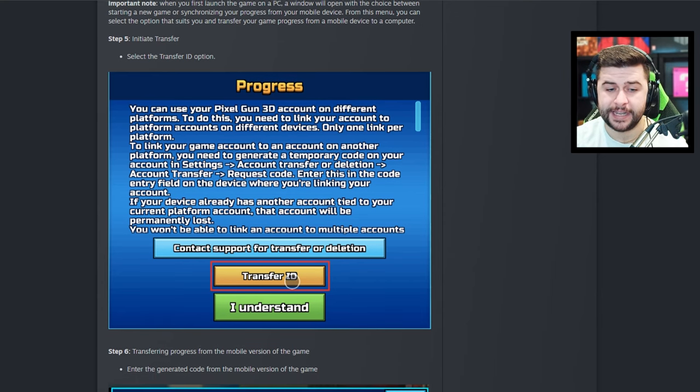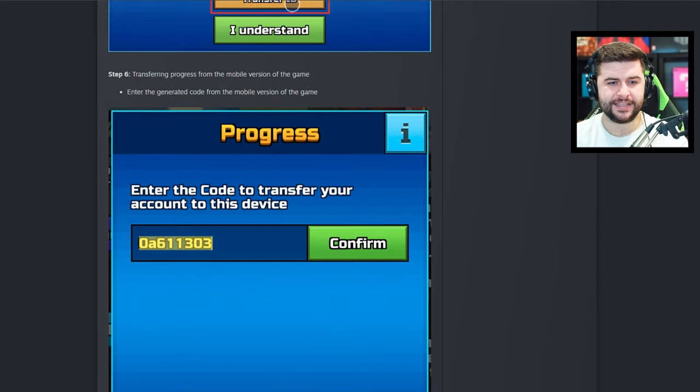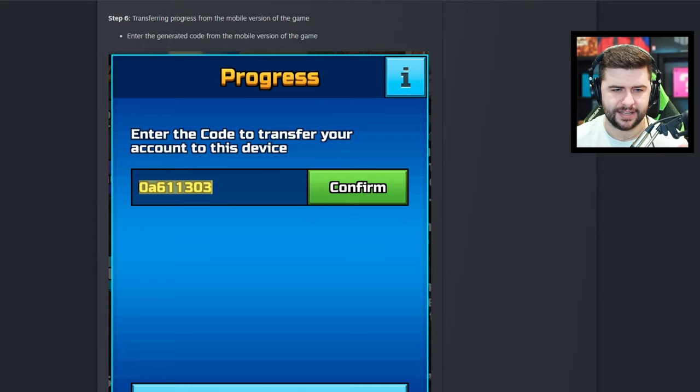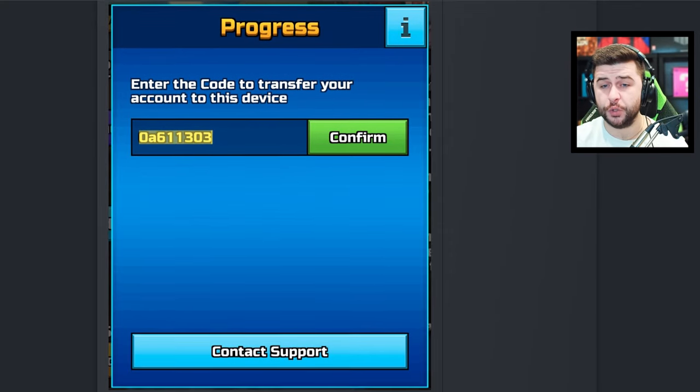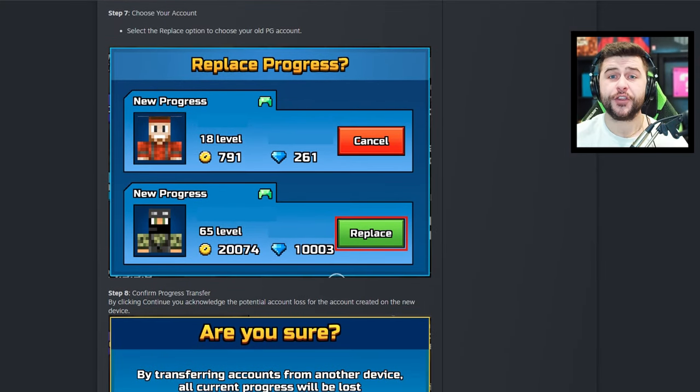You're going to click on transfer ID on your mobile device — it would have said basically generate a code, and that code will be like this. This one here is 0A611303. Just never share this. I believe these are temporary codes, so not like every single player has one code that's it, because it would just be a complete mess. Then once you've done that, you will have the option to continue your current account on Steam or replace it with your mobile progress.